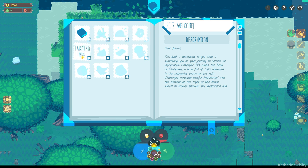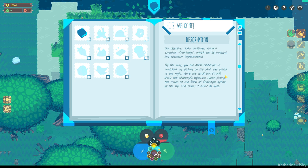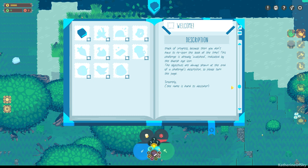So we've got survival, fishing, producing, farming, trading, building, brewing, serving, animal husbandry, and exploring. Use the scroll bar or mouse wheel to browse through the description and objectives. Some challenges reward so-called knowledge, which can be invested into character improvements — so we can level up. Sounds like it. You can mark challenges as watched by clicking on a small eye symbol, which makes it easier to keep track of progress.